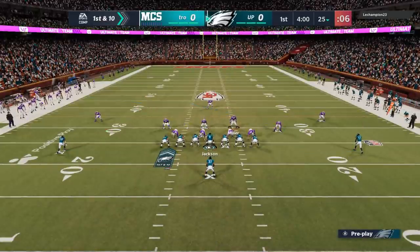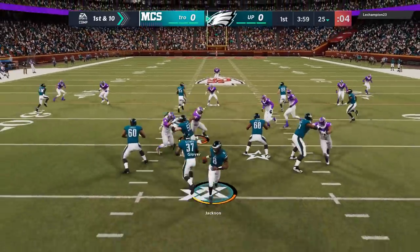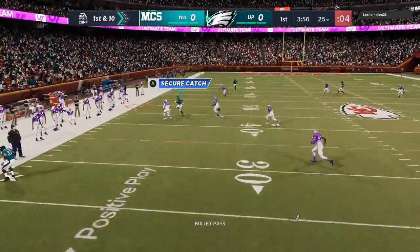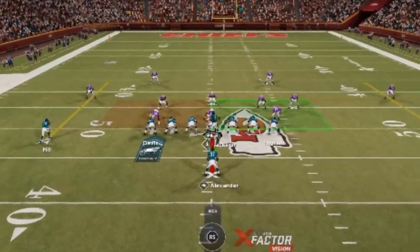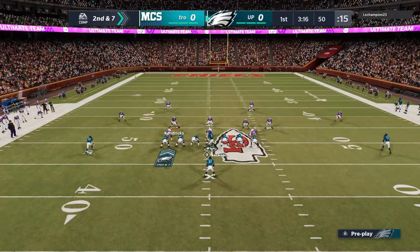I still have more plays in this formation. With this play you can pretty much streak either tight end and it's going to beat just about any man or zone. You can see the running back is wide open in the flat — in zone coverage he's going to be wide open there just about every time for a good catch and run. But I want to hit the B route because it's a deeper play. I could tell the user was on a defensive lineman so I didn't worry about that. On the next play, the punt's going to give me exactly what I want — huge gaps. Anytime we have gaps like this, I have a huge advantage.